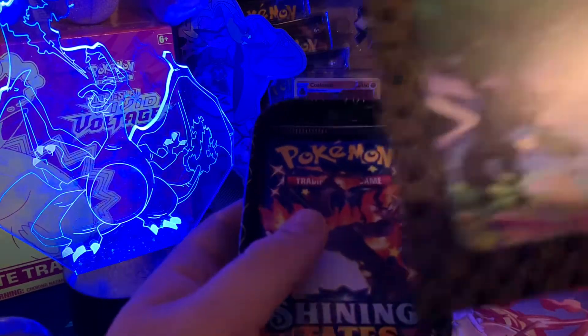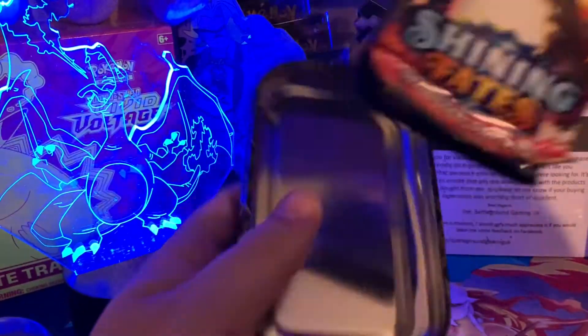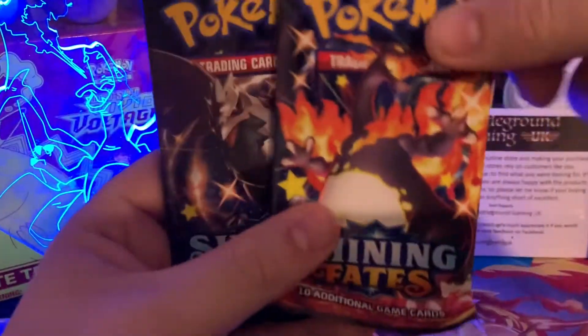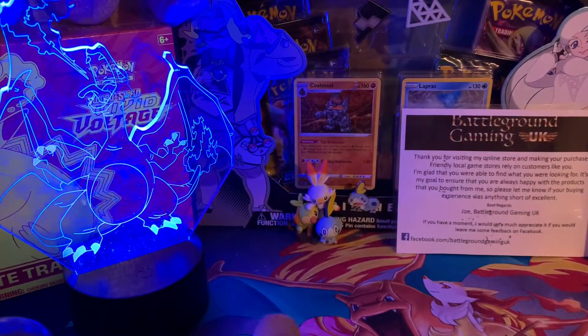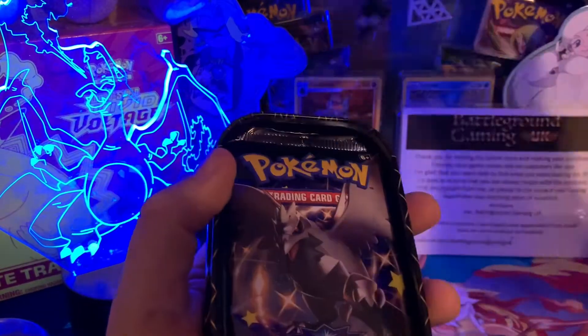There you go — you've got a cool Mewtwo coin in the Zarude tin, and we've got the Zarude card. In this one we've got a Charizard pack and a Corviknight — Corviknight, sorry, everyone gets that confused and I'm now one of them. We've got a Corviknight pack in that one. Then in the Reshiram tin we've got again another Mewtwo coin and a Reshiram card.